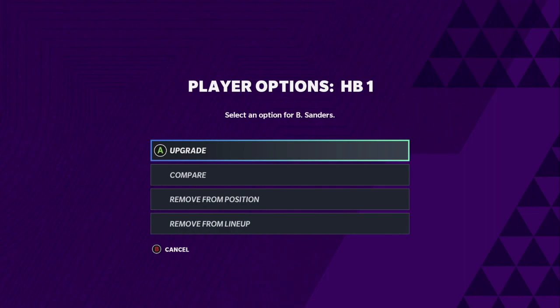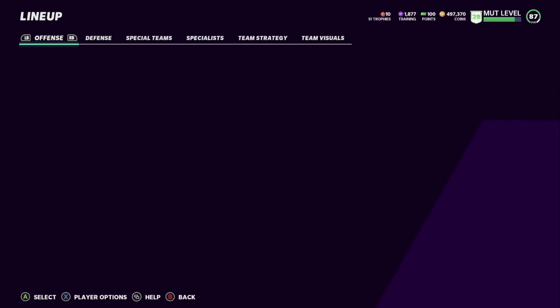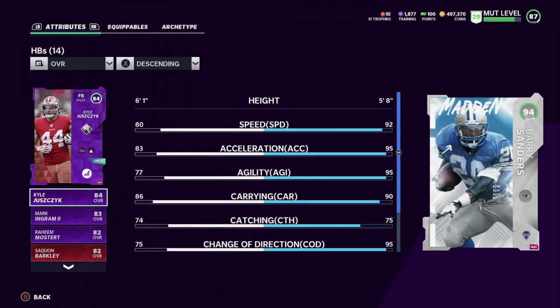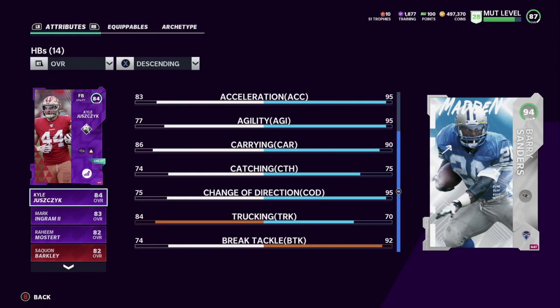And then the one and only — the one you've probably come to this video to see — Barry Sanders. He's a 93 overall and doesn't have a power-up in the game. A lot of people are saying he's going to be one of the launch legends, so he'll probably be an 89 or 90 with a power-up — and powered up he'll be ridiculous. He's already 92 speed right now, goes to 94 on this team because of the boost. 95 acceleration, 95 agility, 90 carrying, 75 catching, 95 change of direction, 70 trucking, and 92 break tackle.